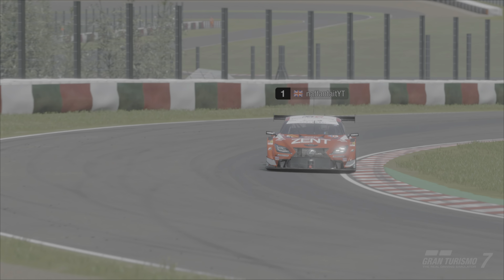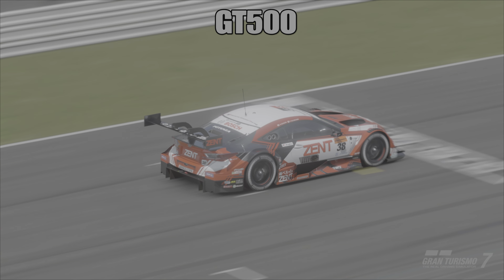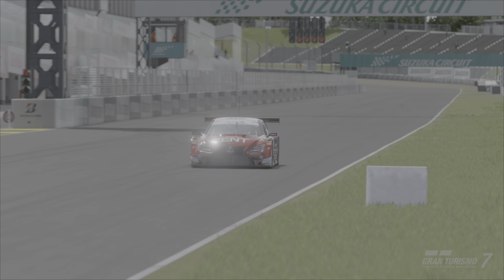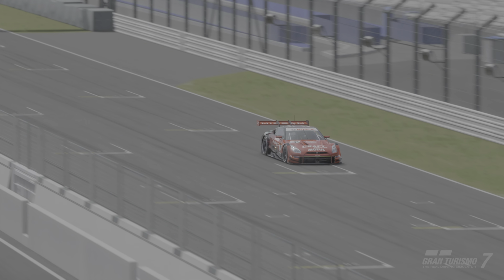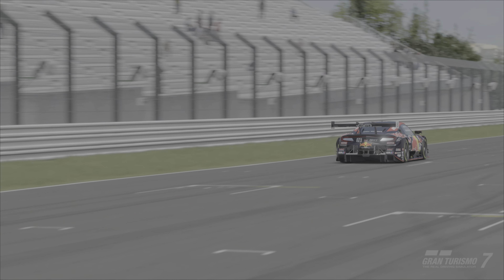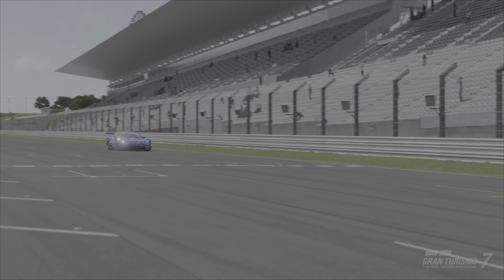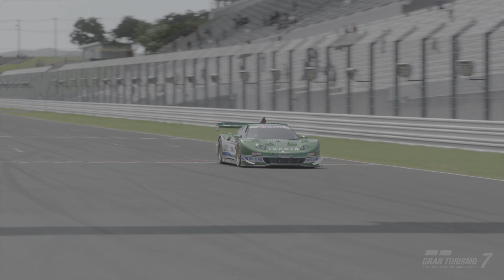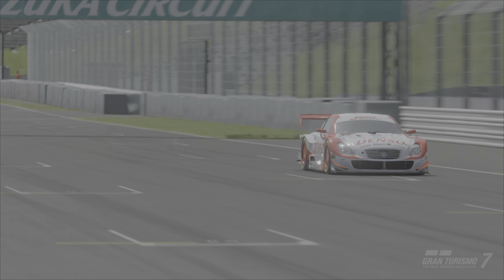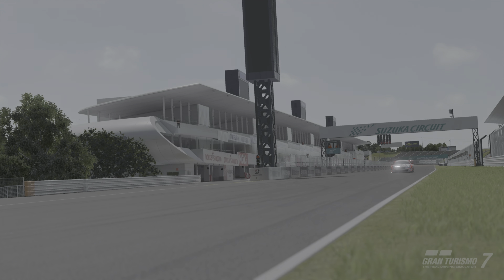So up first we're going to have the GT500 cars, then the GT500-300 classic cars, then the GT300 class. The car I will be using is the Zent liveried Lexus RCF with the 2022 livery put on the older car. Next we have the Nissan GTR, a 2016 model running the current livery currently on the Z cars. Then the Red Bull liveried NSX, a 2008 Calsonic liveried GTR, a 2008 Takata Dome NSX, and the Denso Sard Lexus SC430 running the livery from the correct time and season.